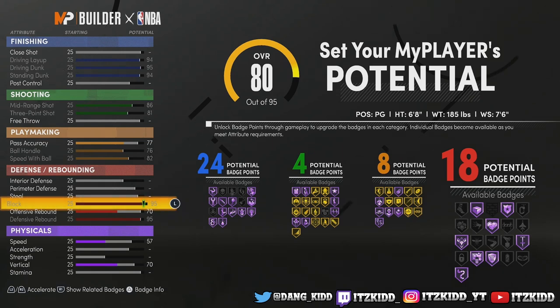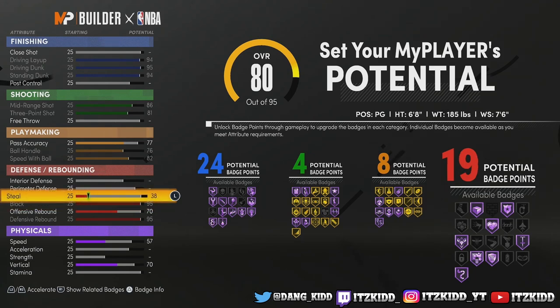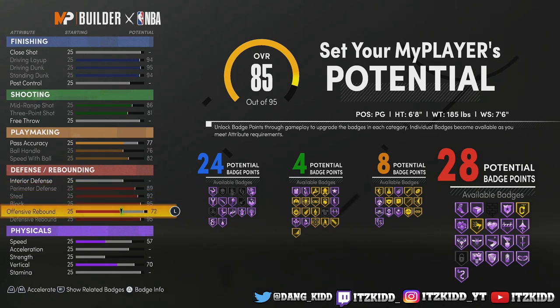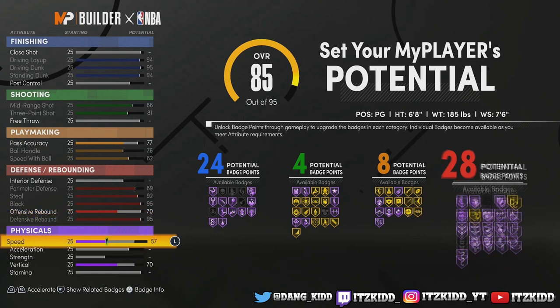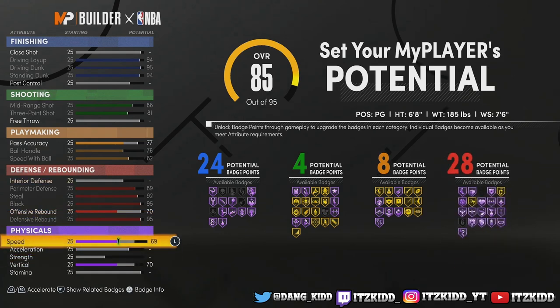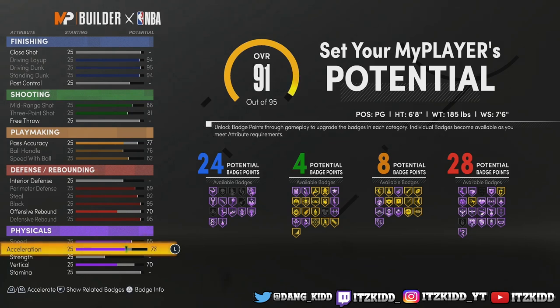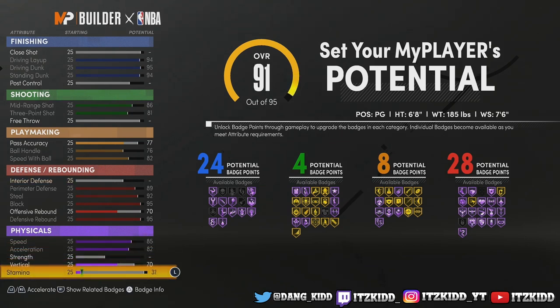We are trying to be the most irritating lockdown in 2K ever. Offense is so overpowered in this game — you are going to have to have defense in your build, you need these defensive badges. If you are sick and tired of people constantly dunking on you in the paint and shooting fadeaway threes all day, you need some defense in your build.